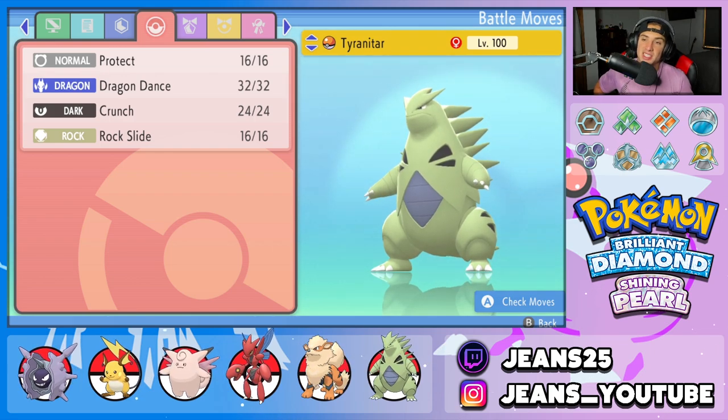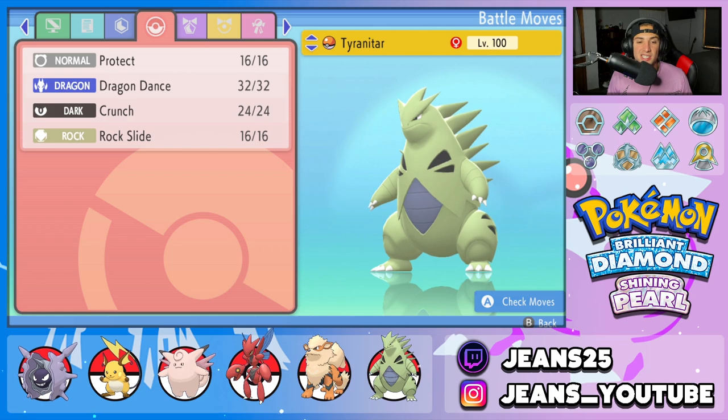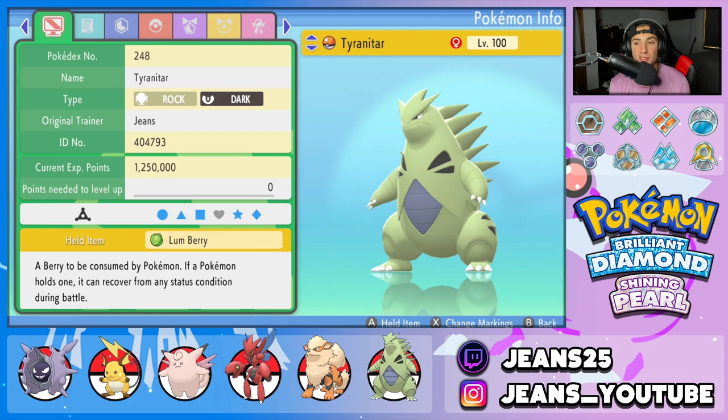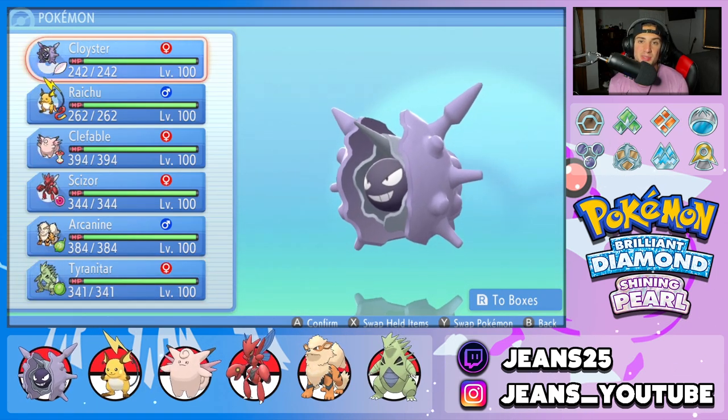Final Pokemon on today's team is Tyranitar. It's got Weather Control, can hit like a truck, and can set up with Dragon Dance. Moveset is Protect, Dragon Dance, Crunch, and Rock Slide. Ability is Sand Stream, and the item is Lum Berry to shake off any status conditions. Alright, there's the team — let's hop into the Coliseum and grab some wins with this Cloyster.